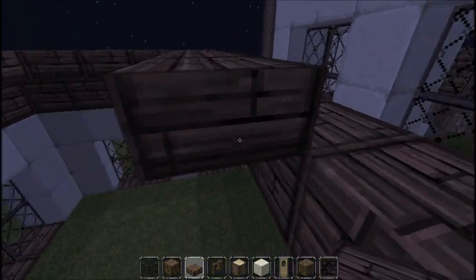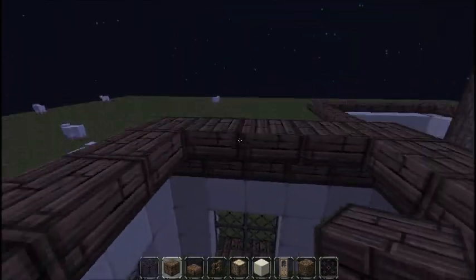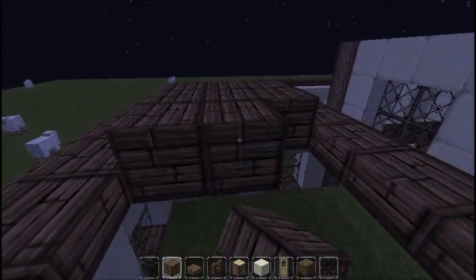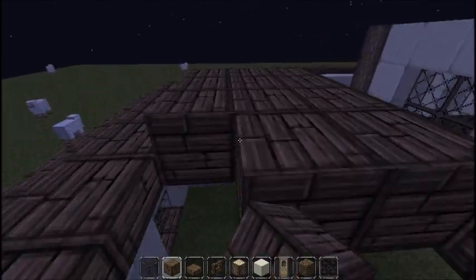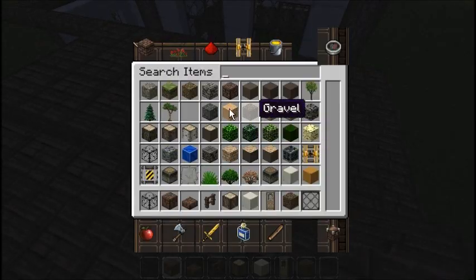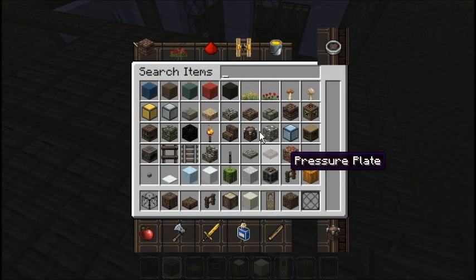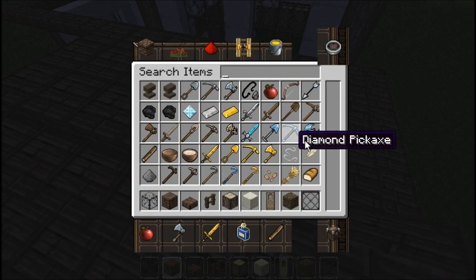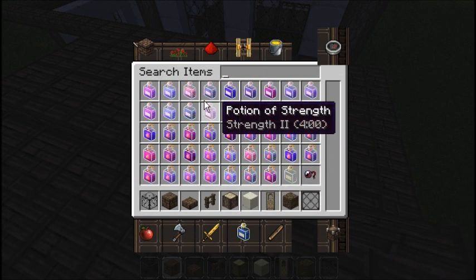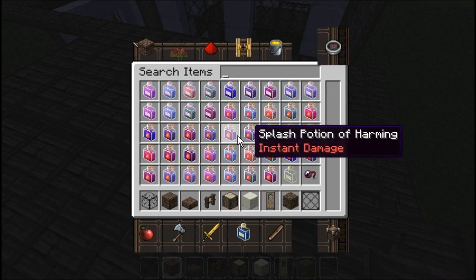I'm using the John Smith texture pack. This is an older version because if I show you my creative inventory, jungle saplings aren't there, so it's really outdated. But I still love it — this texture pack is amazing.